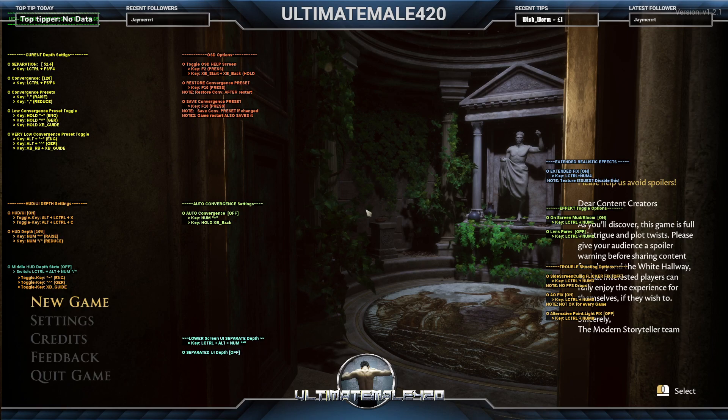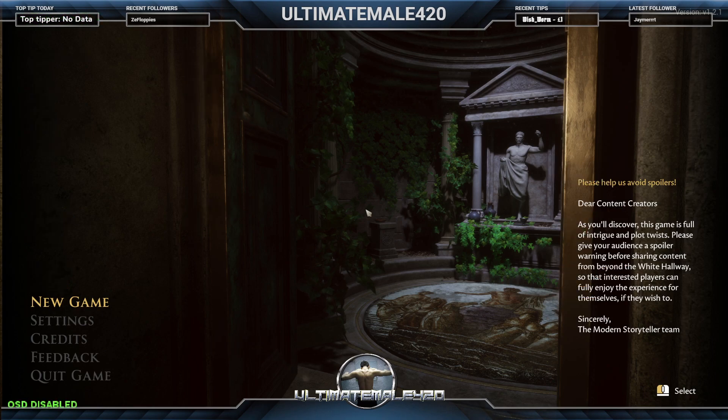Respect and peace, I'm your host Ultimate Mail 420. Today we're starting a fresh blind run of yet another game I've not played before: The Forgotten City on PC on maximum settings. I'm playing in stereoscopic 3D via Nvidia 3D Vision — imagine VR without the headset, that's basically stereoscopic 3D. I'll press F2 to get rid of the on-screen display for the 3D settings.